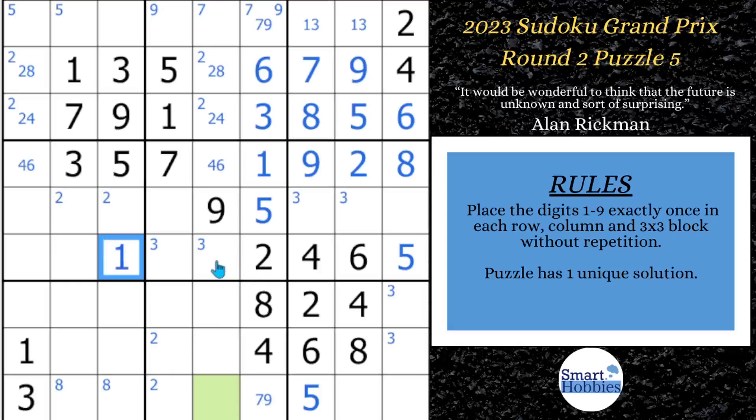In row 6, since we have five candidates filled out, we need a 3, 7, 8, 9. You might notice 7 can't be in these spots and can't be here because of this 7, so we can solve this cell for a 7. And because a 9 covers these two spots, we can solve this cell for a 9, which leaves us a 3, 8 naked pair. Since the 3 and 8 are in those two spots, this can only be a 4 or 6 to go with this 4, 6 naked pair.